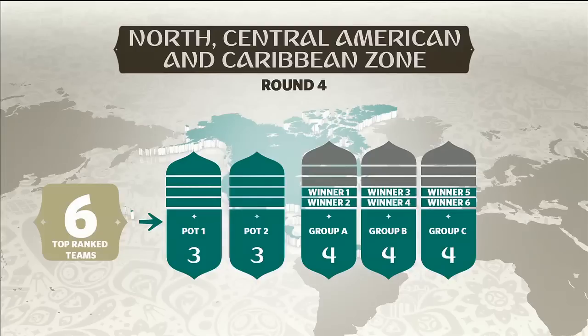The top three teams are in Pot 1, and the next three teams in Pot 2. Pot 2 is drawn first. As the teams are drawn, they will occupy Position 2 in Group A, then B, then C. The same principle applies to Pot 1, where the teams drawn will occupy Position 1 in Groups A, B and C.